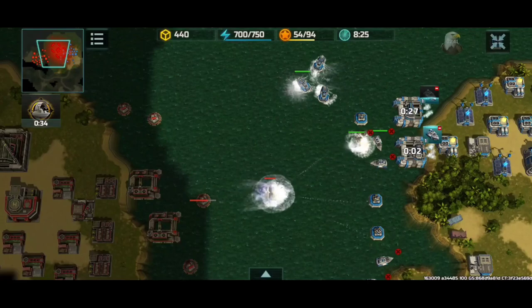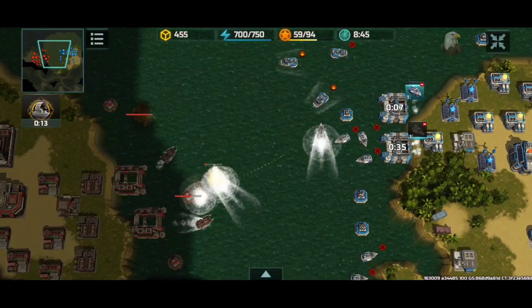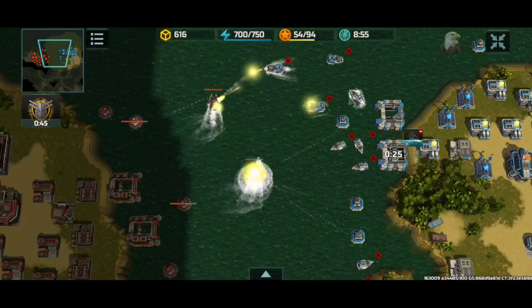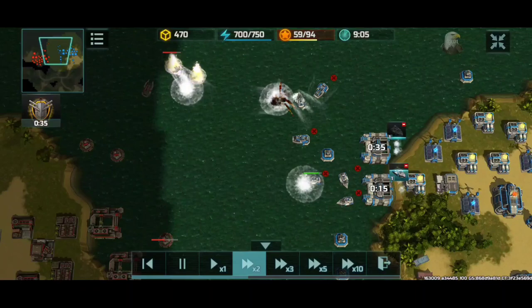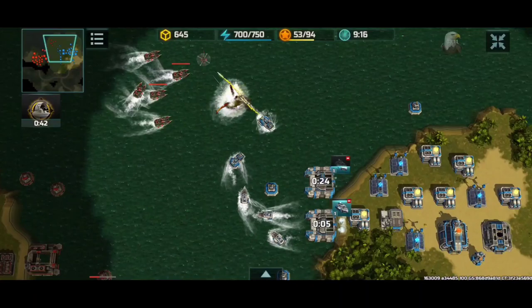I'm going to use my Poseidons to attack his naval platforms, but rank 23 platforms can get in range of my Poseidons with a gold attack. We're still below the 10-minute mark so I'll wait until after that. He's trying to maneuver his alligators — he has a lot of them, five alligators with a Dragonfly for scouting.